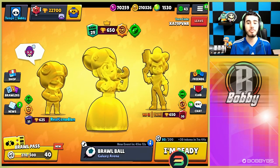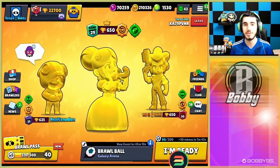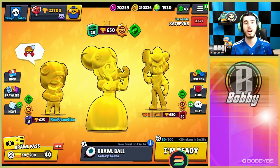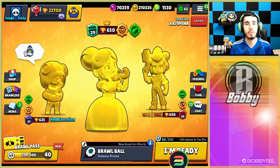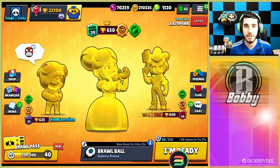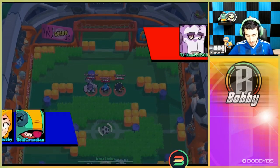The only brawler I have is Piper and the only brawler skin that Toonie has is Shelly, so it's gonna be incredibly difficult. But Real Canadian does have them all so hopefully he can help round out the squad and hopefully we can go six and oh. We're gonna play two games on some of the maps, so with that said let's hop into it.